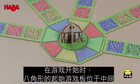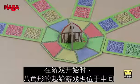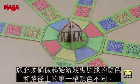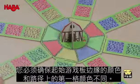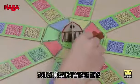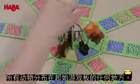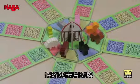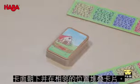At the beginning of the game, the eight-cornered starting space is placed in the middle and the path spaces are placed on it. You have to make sure that the colors of the start space and the first space on the path are different. The barn display is placed in the center and all animals are distributed anywhere on the starting spaces. The cards are shuffled and placed next to each other face down in a stack.